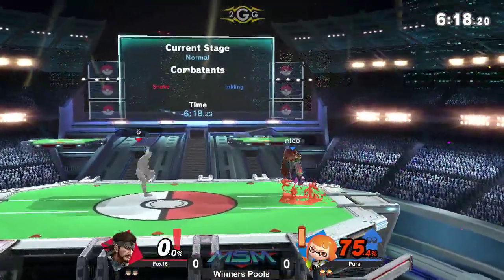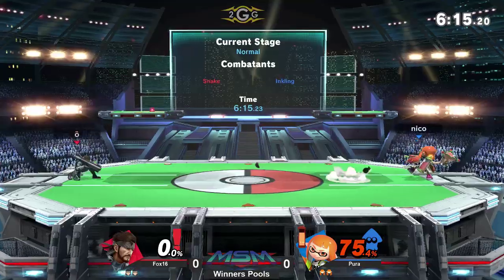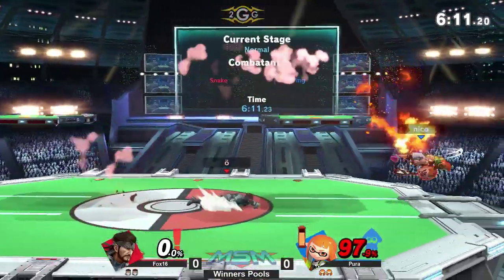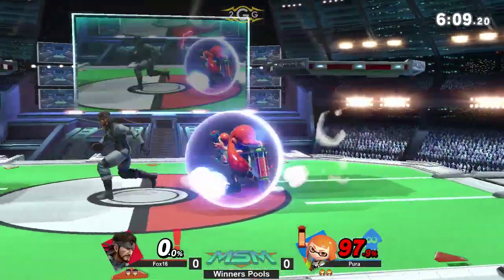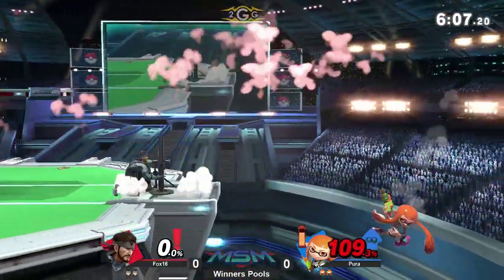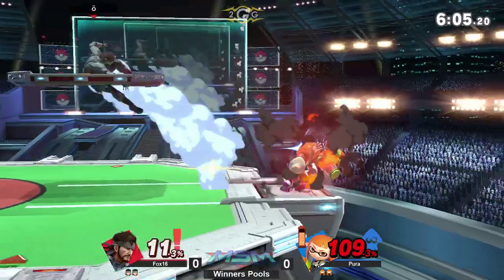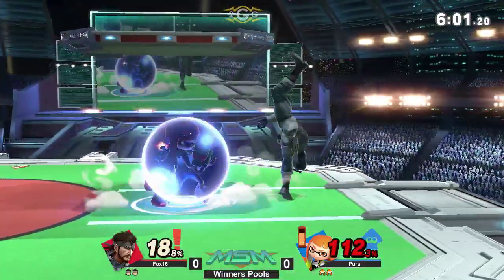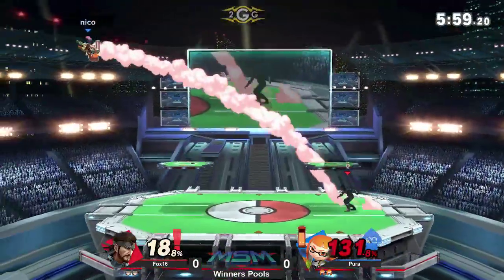I believe that might have been untechable just from the slot bomb. And now Pyrrha finally able to seal out that first stock about 100 seconds in. Lands on top of the Nikita though, and had to be careful — that up smash, that mortar was just looming there threatening him. Had to hold shield, which dwindled just enough for Fox 16 to get the death attack in.